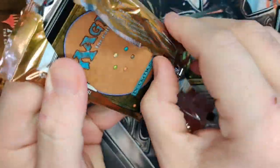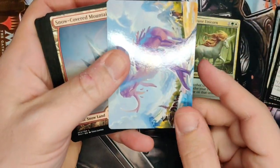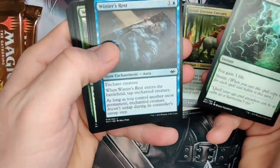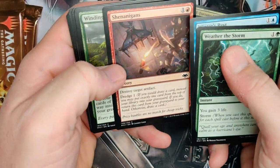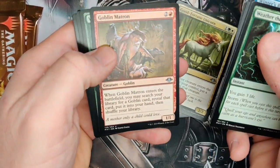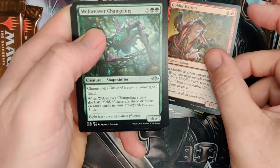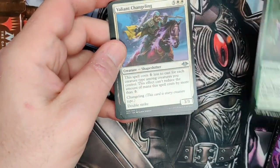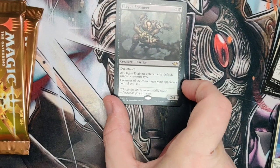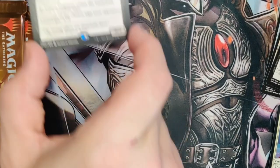Goblin Engineer actually has a bit of value to it. Haven't played a Goblin deck for a long time — they haven't really been relevant for a long time. Shenanigans, Winding Way, String of Disappearances — love this art. Goblin Matron, Web Weaver Changeling, another Changeling. Snow-Covered Mountain and Plague Engineer: a 2/2 with Deathtouch. When it comes into play, choose a creature type — creatures of the chosen type your opponents control get -1/-1. Not bad.